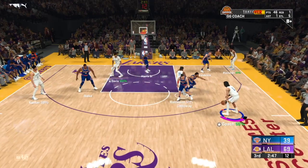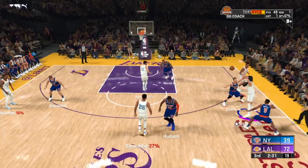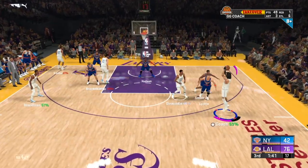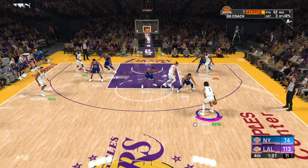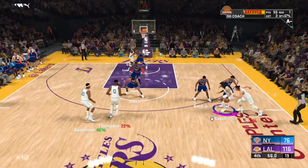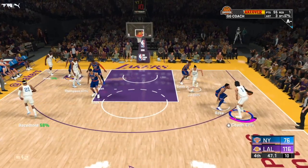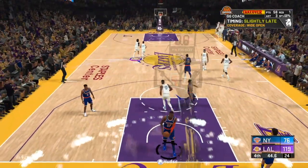Hot zone hunter really helps because I'm shooting in the same spot and it is a hot zone. Another badge you might want is range extender, because without it you need to make sure you're actually at the three-point line before calling the screen. But with a gold or silver range extender, you don't have to be exactly at the line and the method still works. As you can see, I've been going crazy all game — I'm probably going to drop close to 60 on the opponent in just one game.